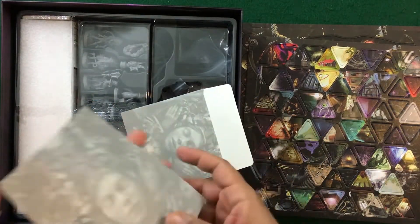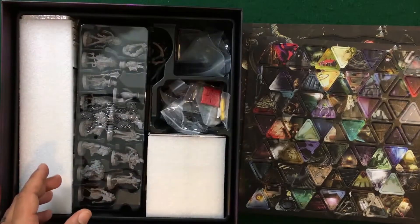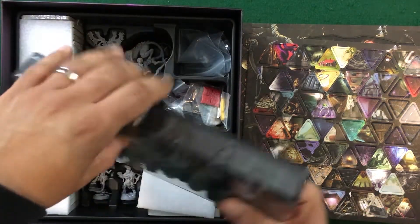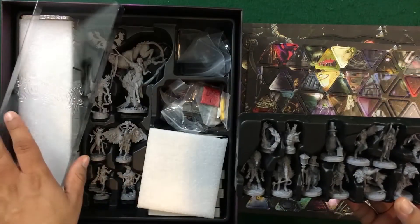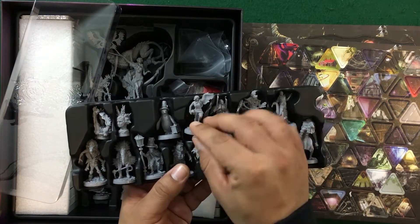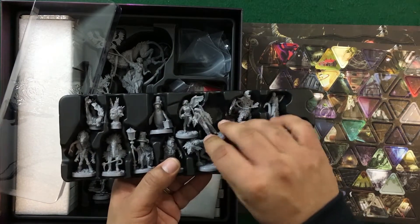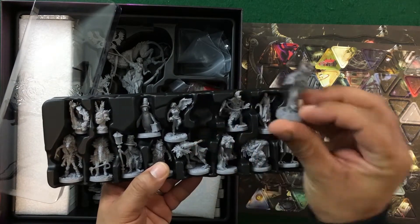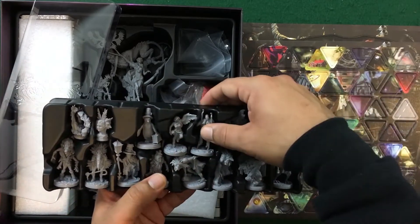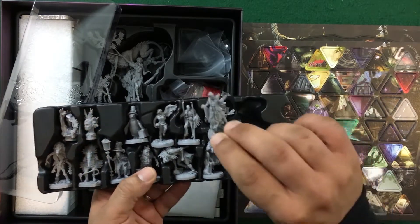Here we've got a few different hidden sleeves — not sure how these come into play yet. I do like the fact that we've got foam to protect the cards. Now before we look at the cards, let's take a look at the miniatures. Over here looks like we've got our main characters in their first form — so here is the free spirit, the gambler, the specialist, and the tough guy, who has a very cool miniature.